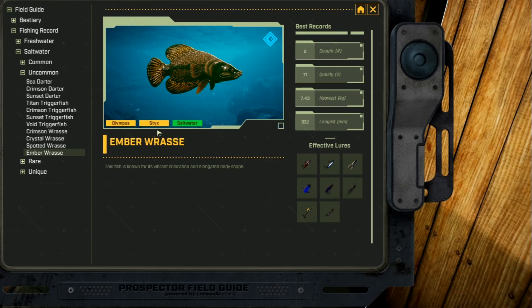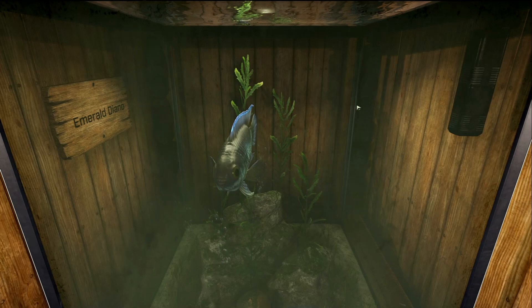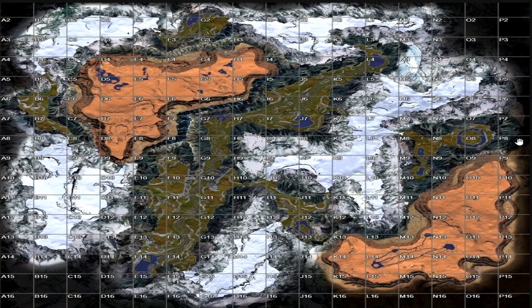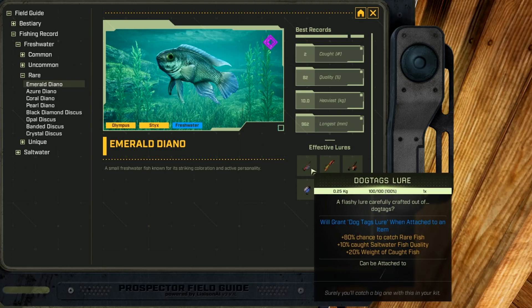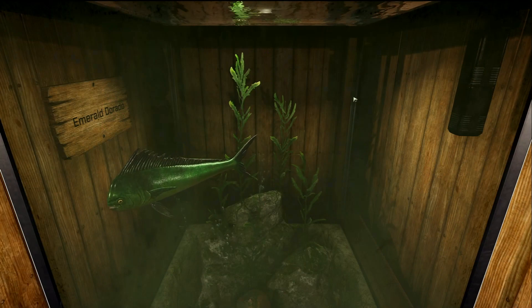This fish is the Emerald Diano, and it is a freshwater rare fish. You can find it over here at O7 and O8 at this great crater — only on Sticks by the way. You can also find it at J7 and at G7, and pretty much anywhere else in the Great River. It does state it is on Olympus too but I never found one there. Its favorite lures are dog tag, rubber, poison, and white jelly.